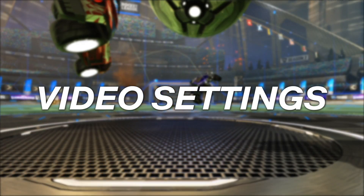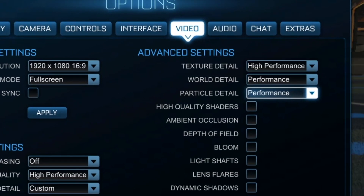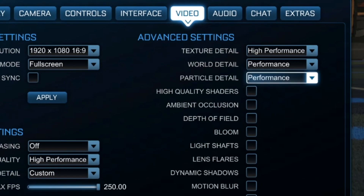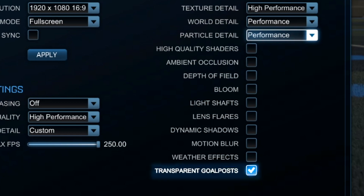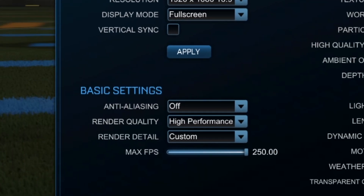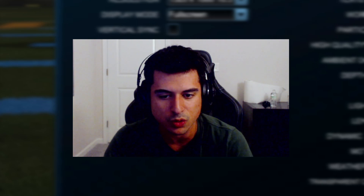A lot of high-level players and pros turn down or turn off pretty much all the video settings. Set texture detail to high performance, particle detail to performance, and then take off every single one of those little checkboxes — like high quality shaders — all the way down. Make sure all that's ticked off except the last one, which is transparent goalpost; you want that on. In the basic settings, have anti-aliasing off, render quality on high quality, and make sure your max FPS is maxed out to whatever your monitor resolution supports — just max it out to be safe.